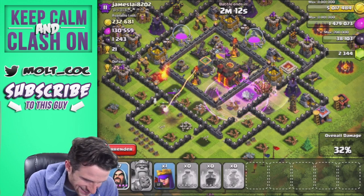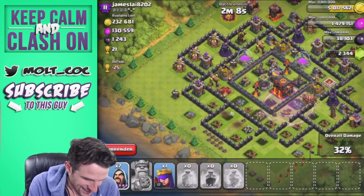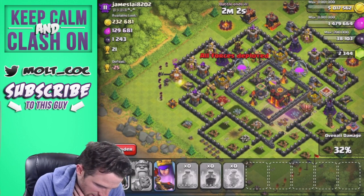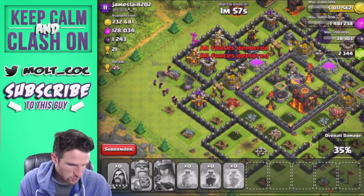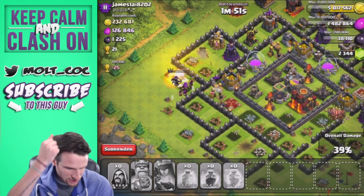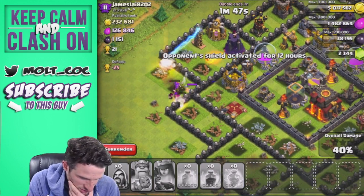This is a max wizard raid — come on guys, take out the town hall! One more hit, one more hit — oh my gosh they almost did it, they almost did it. We're going to drop off our archer queen and drop off our other wizards right over here. Our queen took a bunch of damage, that was absurd. Hopefully we can take that out — that mortar is going to do a lot of damage.